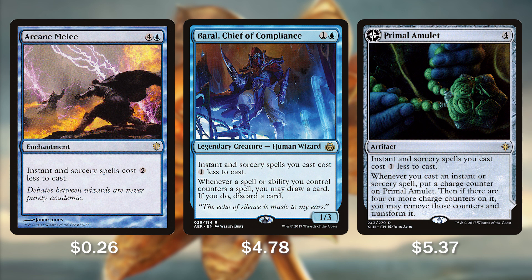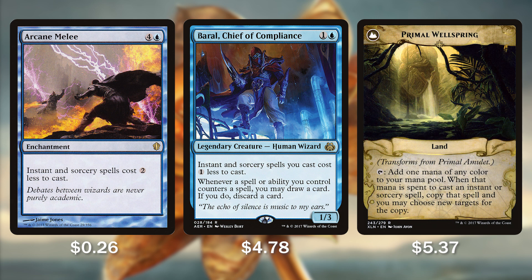Then if there are 4 or more counters on it, we can remove them and transform it into Primal Wellspring. Primal Wellspring is a land that taps for any mana color we need — which of course is blue. When that mana is spent to cast an instant or sorcery spell, we get to copy it for free and can choose new targets if we'd like. While the mana reduction of Primal Amulet is great, the copying ability of Primal Wellspring is just absolutely bonkers.